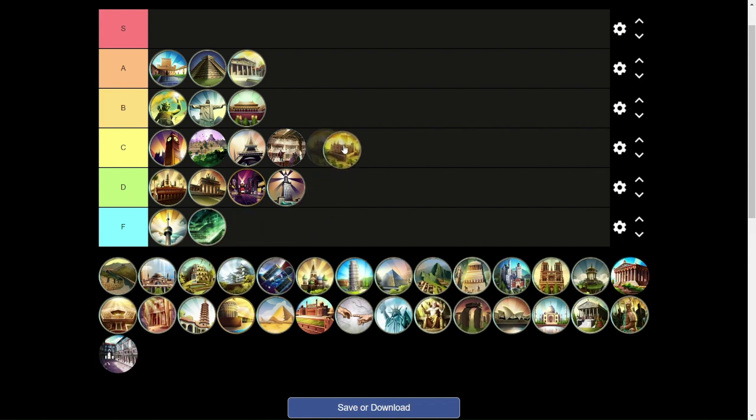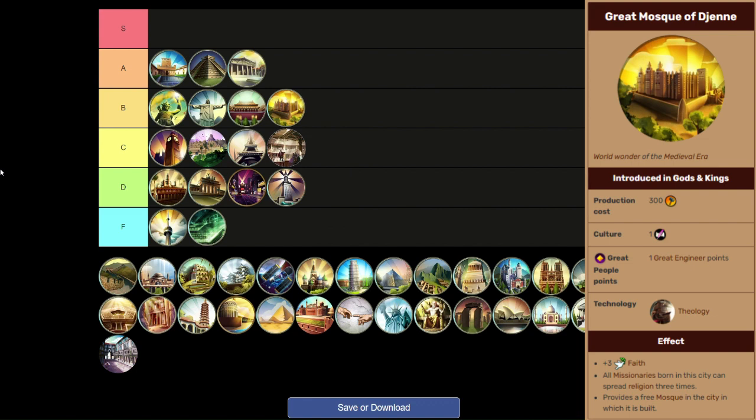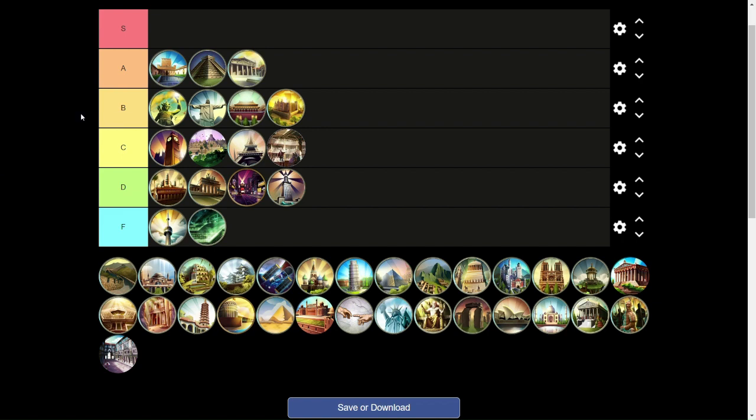Next up, the Great Mosque of Djenne is a B tier wonder. You have to unlock Piety to get this, which is an underrated tree with really good faith bonuses. All your missionaries can spread three times instead of two, which can really jumpstart your religion and get it spreading a lot faster. It also applies to Great Prophets — they get one extra charge as well, even though it doesn't say so. If you're going to open Piety, you pretty much need to build this wonder, as it helps spread your religion farther and faster for the rest of the game.